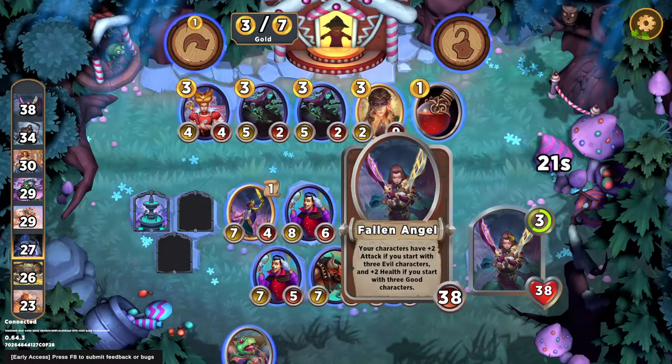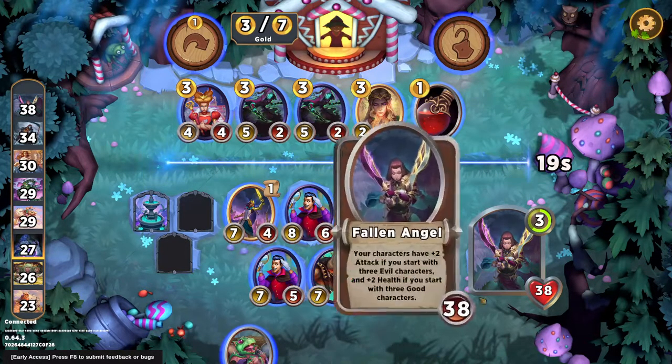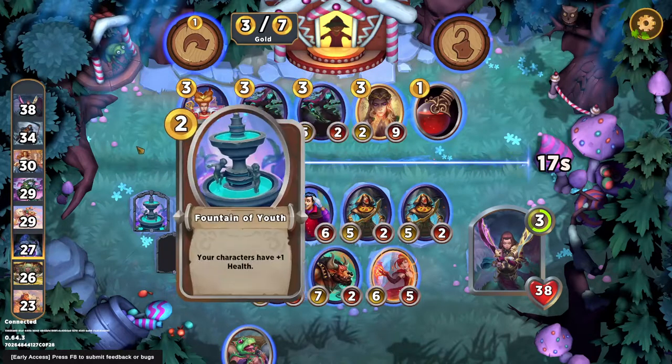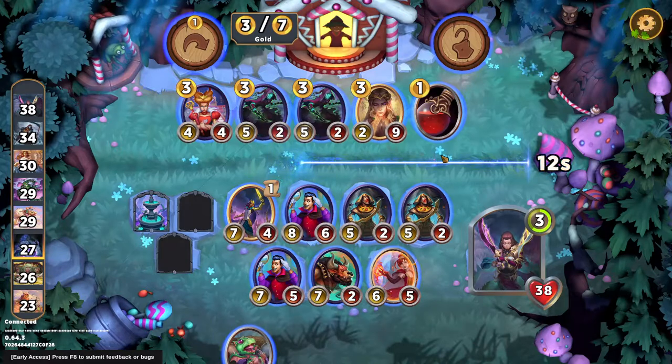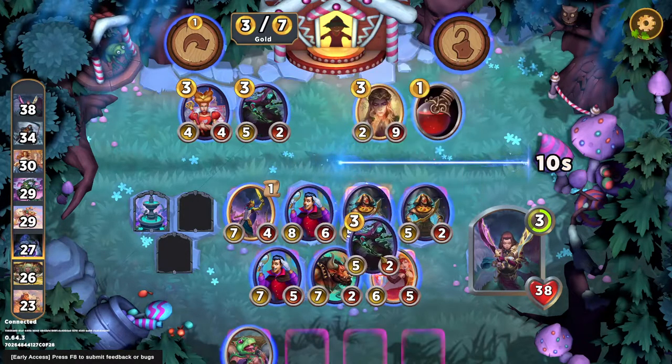Having both is optimal, but if it's better for us to be in an evil comp, then it is. We could also grab Sleeping Princess. I'm actually pretty torn here. I'm going to grab a Shadow Assassin.